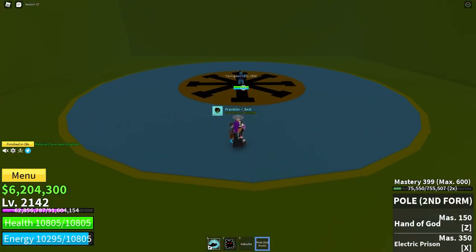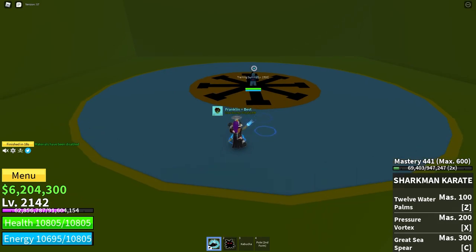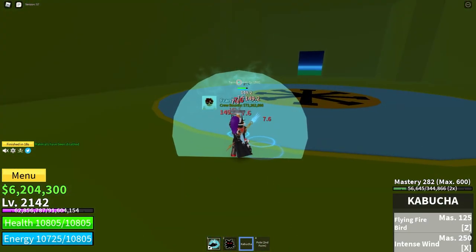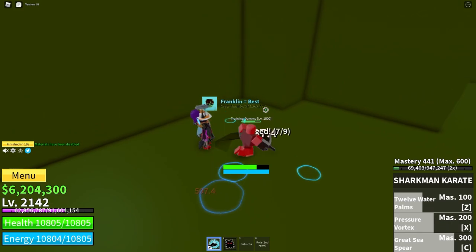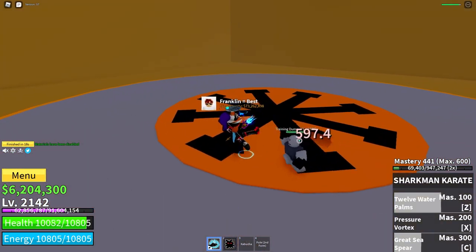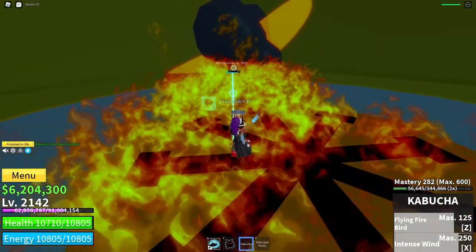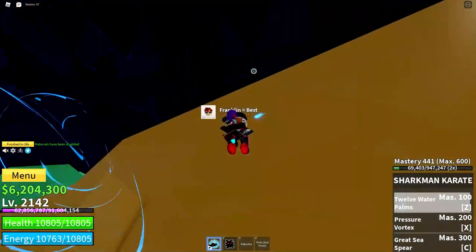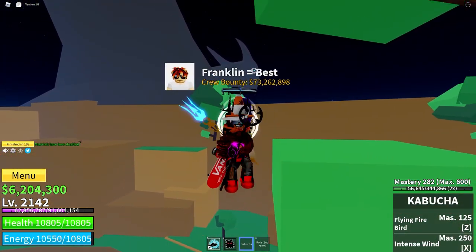A combo with it might be Pole Z-X, Kabucha X-Z, Sharkman X-Z-C, but with the Sharkman you have to teleport with Dark or something to get up there. As you can see it's pretty good for combos since the enemies cannot do anything during the Intense Winds. To get this in the second sea, go to Usopp's island — it's kind of secret, far away from the main island and very small, so it might be hard to spot. That's why Kabucha is third on my list.